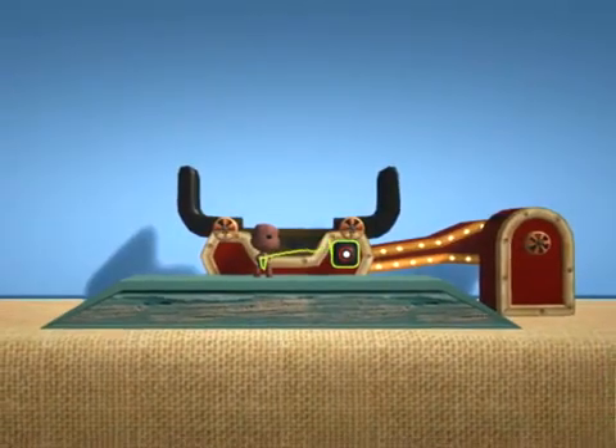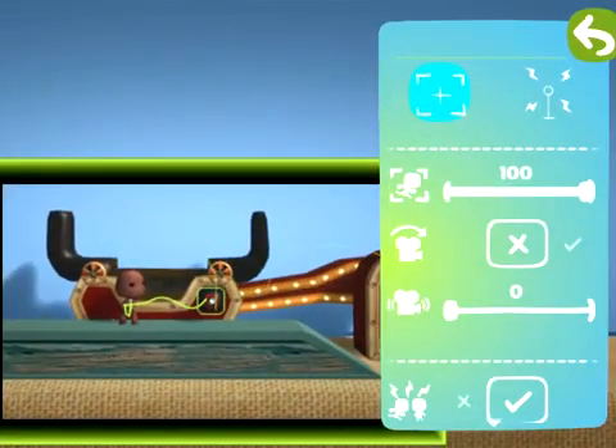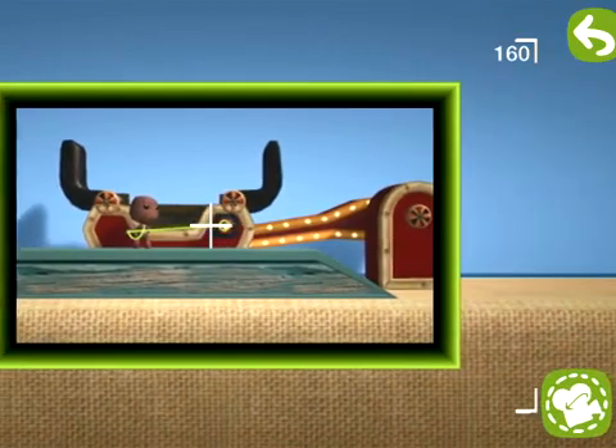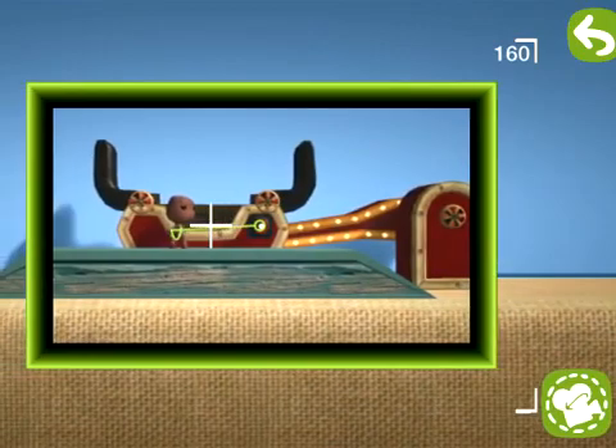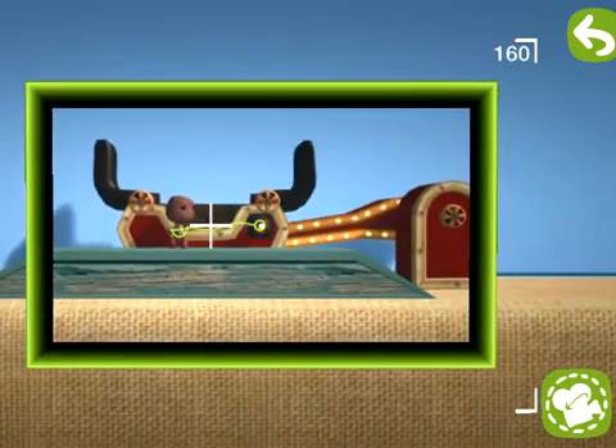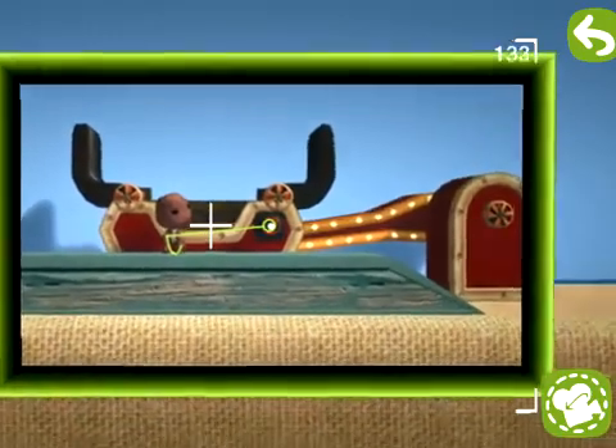Here, the tweak pickings are rich. For starters, let's change the angle and zoom. Find a camera angle you're happy with by using the left and right sticks. For all your zooming needs, hold the L button and press up or down on the right stick.